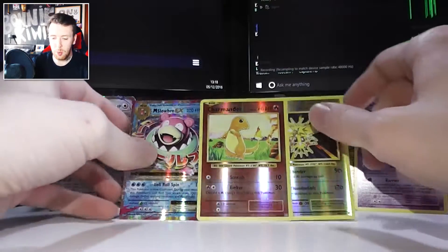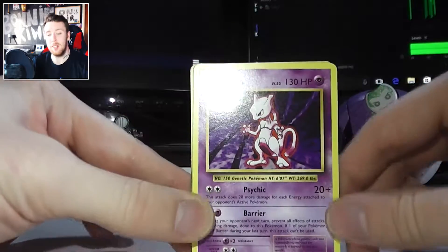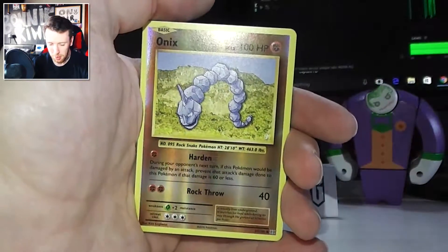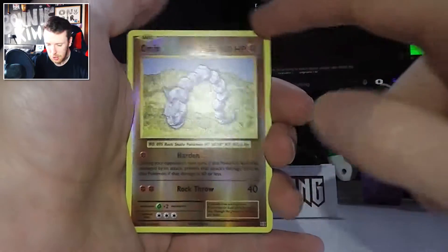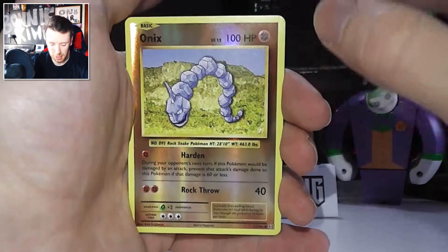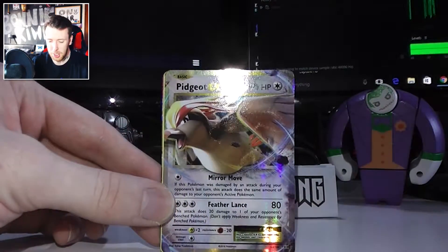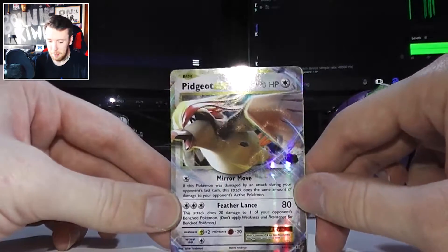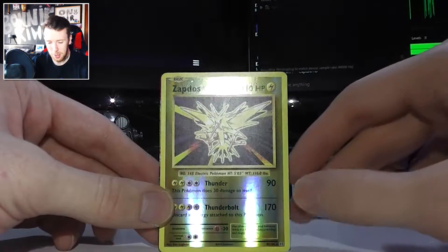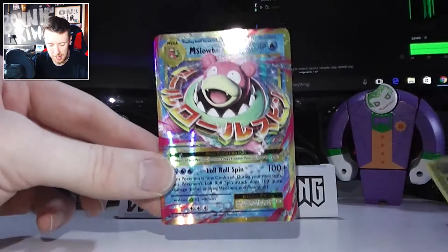Let's do a quick recap of all the best ones we got. Regular rare Mewtwo — you might think there's nothing special but it's Mewtwo, just one of the most insane Pokemon ever. Reverse Holo Onyx — I love the difference between the foil and the yellow border. Reverse Holo Charmander — his little baby Charizard in Reverse Holo, he looks cool. Pidgeot EX — that's now my third Pidgeot EX. The Zapdos Reverse Holo — really, really cool, such a nice card. And of course the Mega Slowbro EX — absolutely beautiful. An EX and a Mega EX in this unboxing, which is awesome.